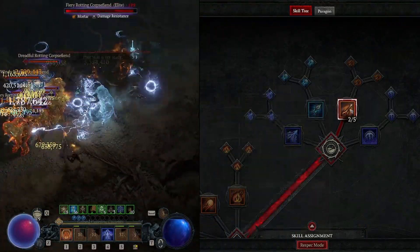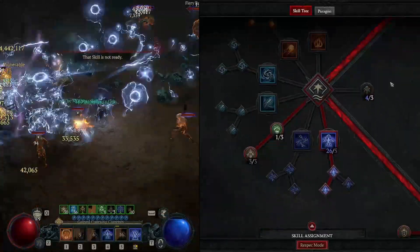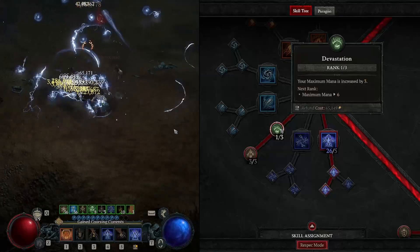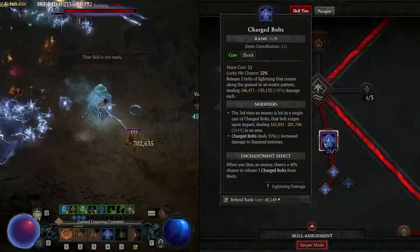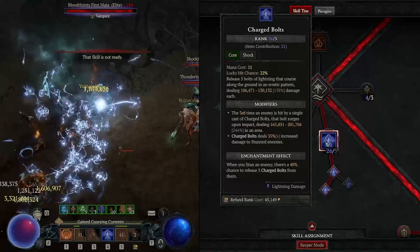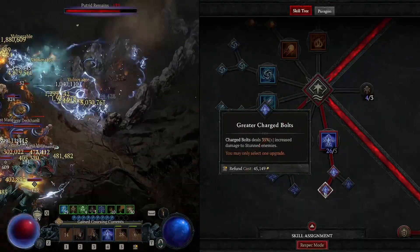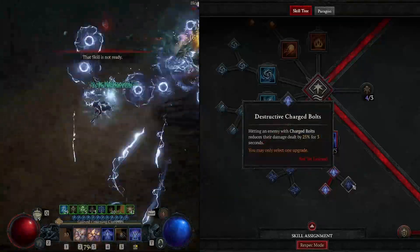For the skill tree, we're going to go with 2 into firebolt, come down into our core skills, take 1 into devastation, and 3 into elemental dominance. And of course we're going to go for 5 into charged bolts, and we're going to go for the greater charged bolts. If you find yourself needing the more defensive option, then just switch it over to destructive charged bolts.